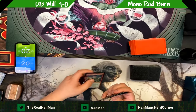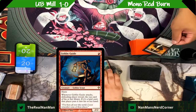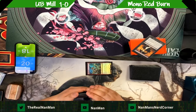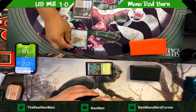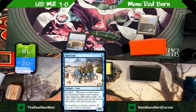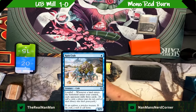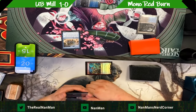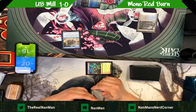One advantage of mono red is you're not taking extra damage from Shocks or fetches — just going fast, quick, and consistent. Hedron Crab comes out here, which is going to be difficult and annoying for the burn player. It's a three-toughness creature with a landfall ability — whenever a land enters the battlefield, mill three.